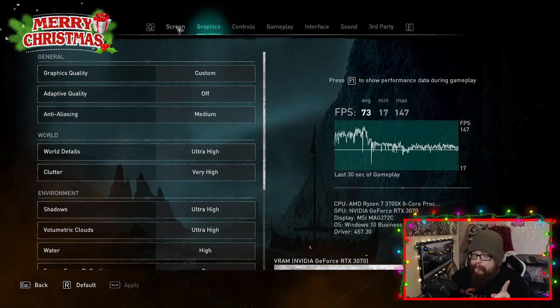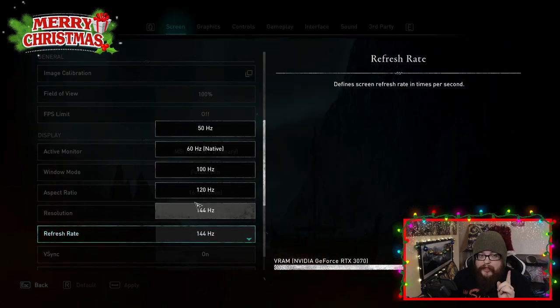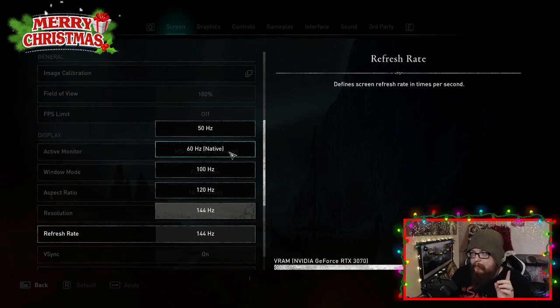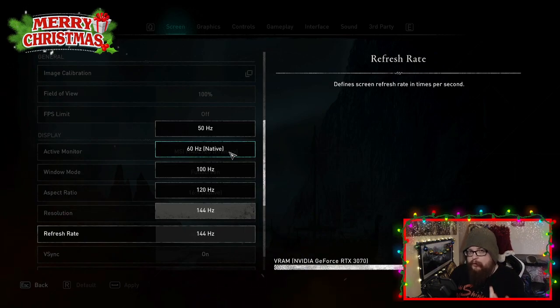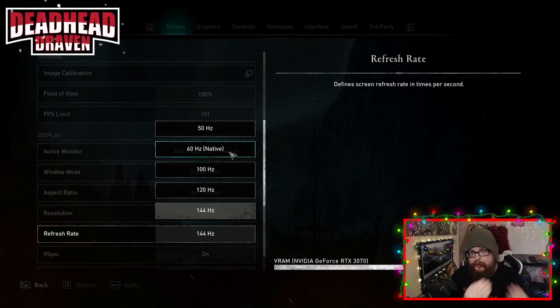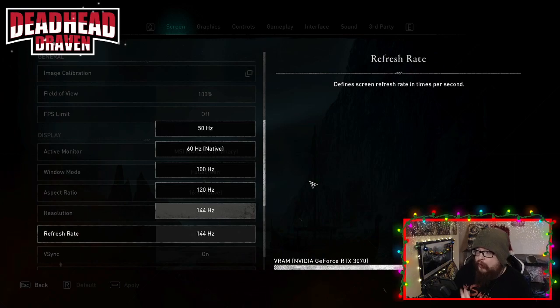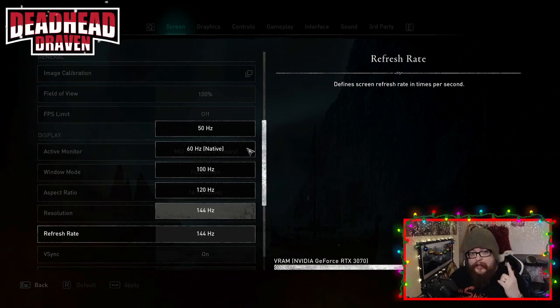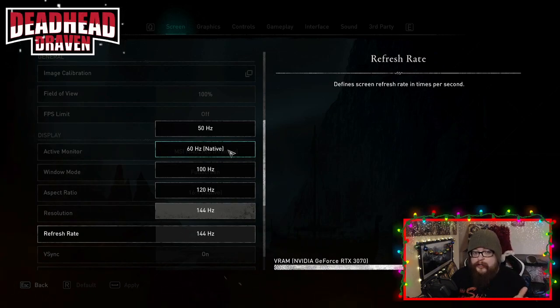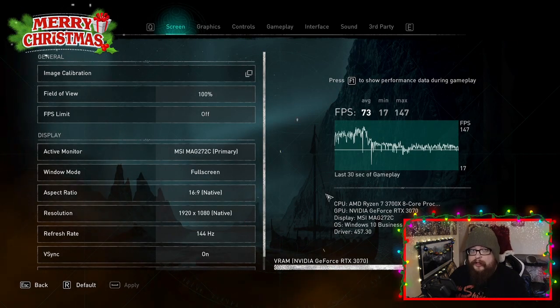The second thing you should do is check your screen refresh rate. For me it was set to 60Hz native, but my monitor is 144Hz, and this seemed to cause a lot of jittering and stuttering. When I set it to 144Hz it started playing as smooth as you like. The game may be picking up a secondary screen — but make sure you're matching your monitor's refresh rate, as that eliminates pretty much all of the stutter.